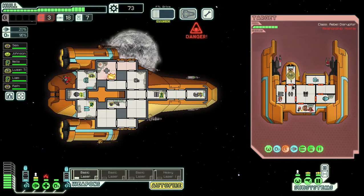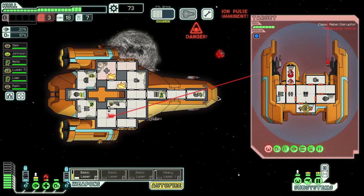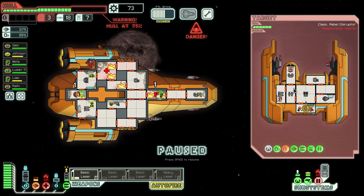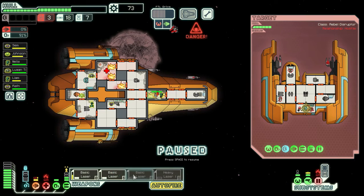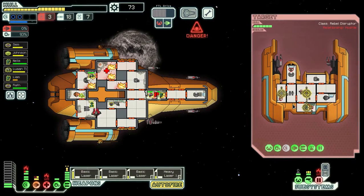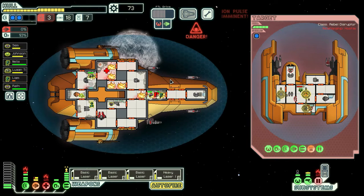My shields and weapons are offline. Going to need to figure this one out - I can't open the airlocks, they're offline. My medical bay is damaged. Moving my crew across. I've got my weapons back online now, so we're going to have to focus down their shields and their weapons and their drones. We're just going to shoot up the whole ship and hope for the best basically. My mantis has taken a lot of damage.